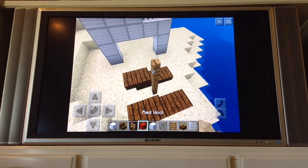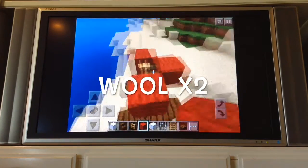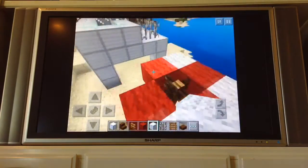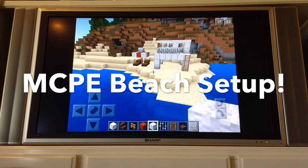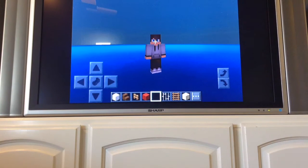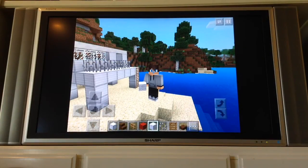Now I'm just going to make an umbrella. We go up three blocks, then we go out with blocks all around like that, then we fill it in with the white wall, and then we put white wall right in the middle. And that is the beach setup with some showers. Goodbye guys, I hope you enjoyed this tutorial — please subscribe, comment, and like. Bye bye!